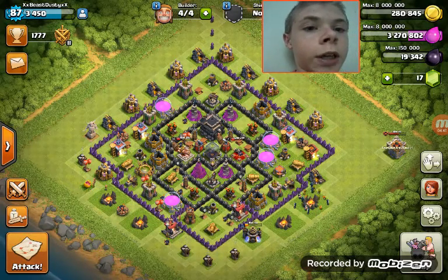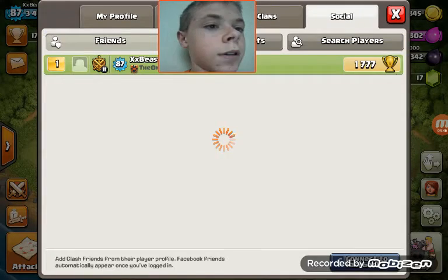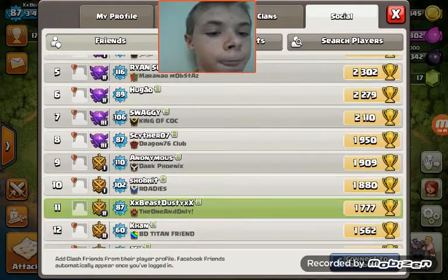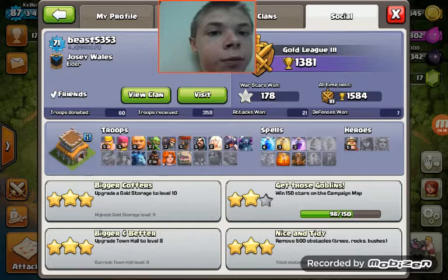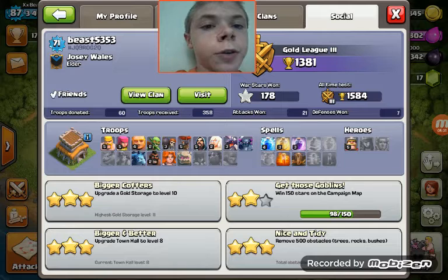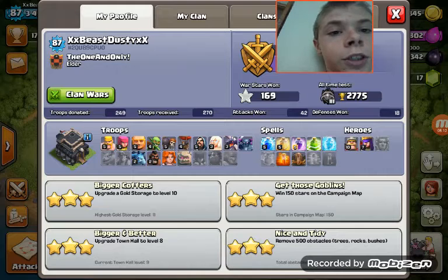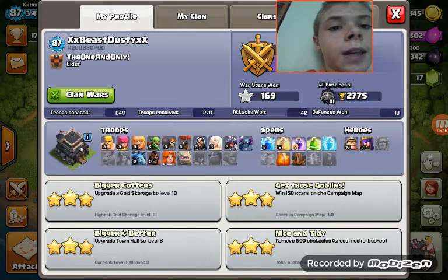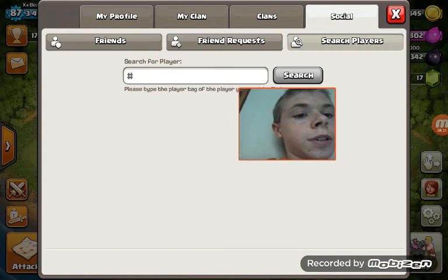Be sure when you're on Clash of Clans to add my friend Dylan — that is his profile right here, Beast. You want to add that — the combo below his name is hashtag JQ9ROG2Q to add him as a friend. He's got a pretty good base. And if you want to add me, my code is hashtag 2QU89CPUO. To do that, you just go to Social, go to Search Players, and put it in there.